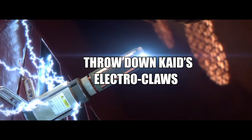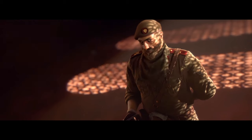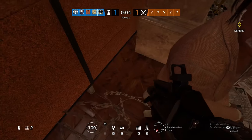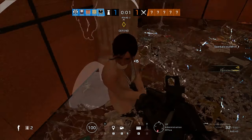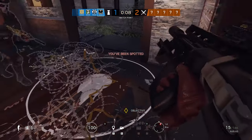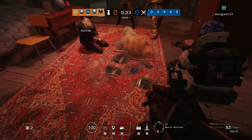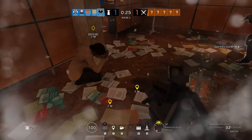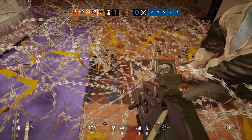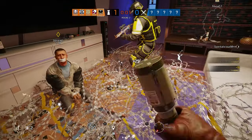Step 4: throw down Cade's electroclaws. Now because the electroclaws can be destroyed with a single shot, it's important that you hide them well. You can usually find spots near the hostage, like desks or furniture, that can conceal the electric claws well. The best spots I prefer are broken floorboards — have an operator with a shotgun or impact open up the floorboards, then place the claw in the metal bars or on the underside of the floor. Once all the barbed wire is placed on the ground, it becomes very hard for the enemy to figure out where the claw is without an IQ.